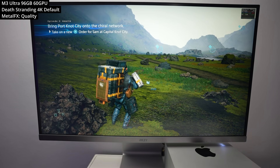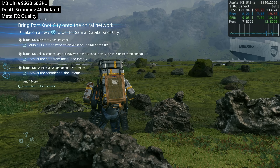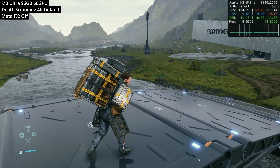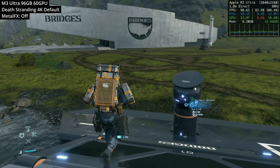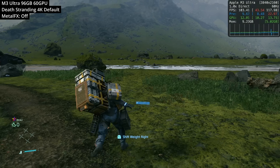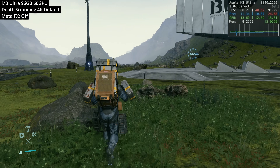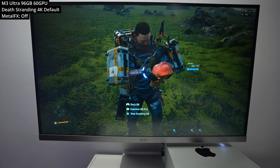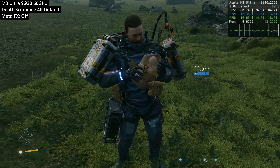The first game we're looking at is Death Stranding — one of the most impressive native Mac ports, able to be played even on the lowly iPhone and scaled up all the way to the M3 Ultra. The game manages to run really well at 4K at default graphics settings. I actually turned off Metal FX, so we're not using any upscaling here. Frame rate is hovering around 90 to 100 FPS when walking around outdoor areas, dipping to about 80 during close-ups of the main character, Sam — still pretty impressive for native 4K.